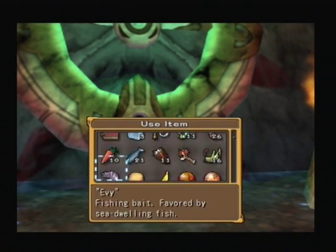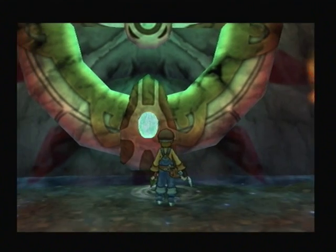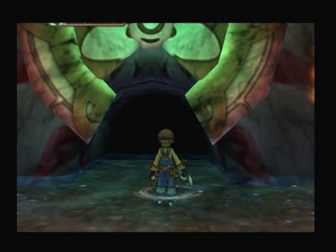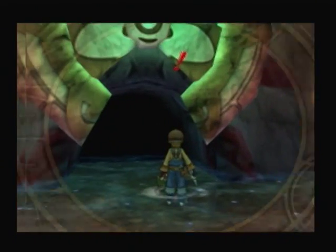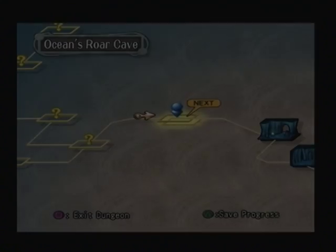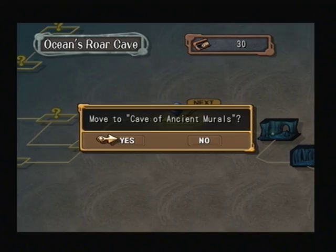Anyway, let's head to the next area. Let's see where the exit is. It's good to actually change weapon first. The Cave of Ancient Murals — let's go, this place sounds important.